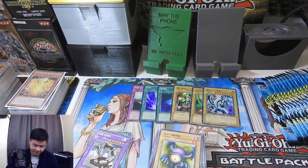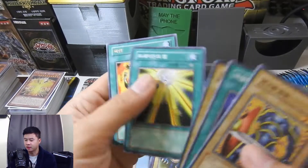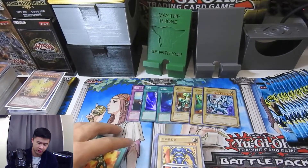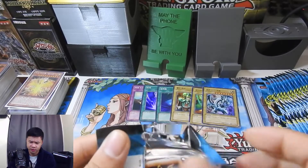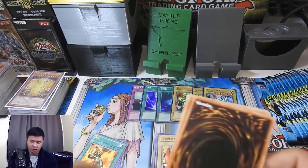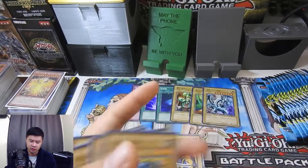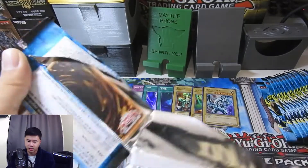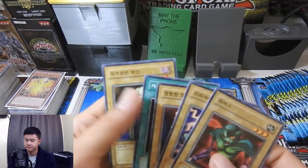Like Labyrinth of Nightmare, LOD, and Pharaoh's Servant — they're more expensive than LOB for some reason. I think those got reprinted again maybe. I want to buy those too, to have more nostalgia feels, but they don't really sell them at a reasonable price. This one was like 25 bucks or something like that.